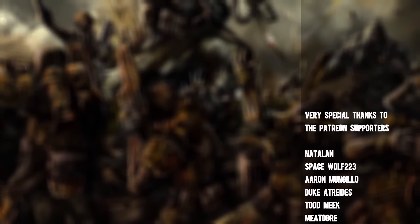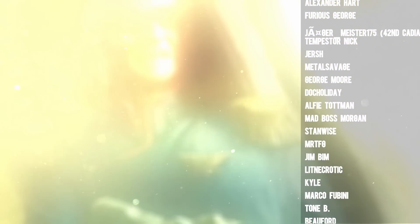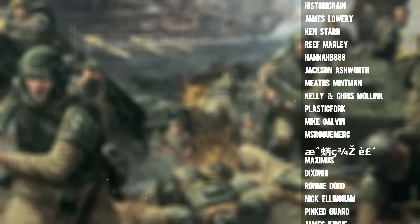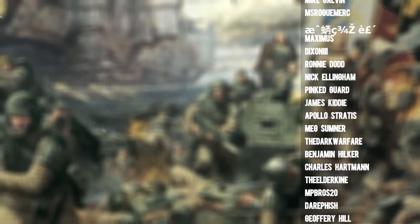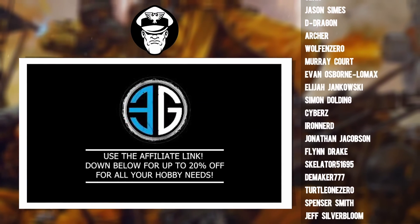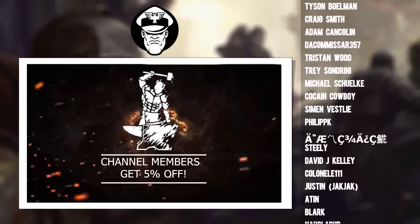We're going to begin with a brief overview of what the Malcador actually is. In the lore, it is essentially just a very old tank design that the Imperium still produces, although it has almost been completely superseded by the Leman Russ Battle Tank as the standard MBT for the Guard. You tend to find Malcadors in deep cold storage. Some less industrialised worlds can still produce the simpler Malcador design — it's a tank, but not quite as advanced as the Leman Russ.